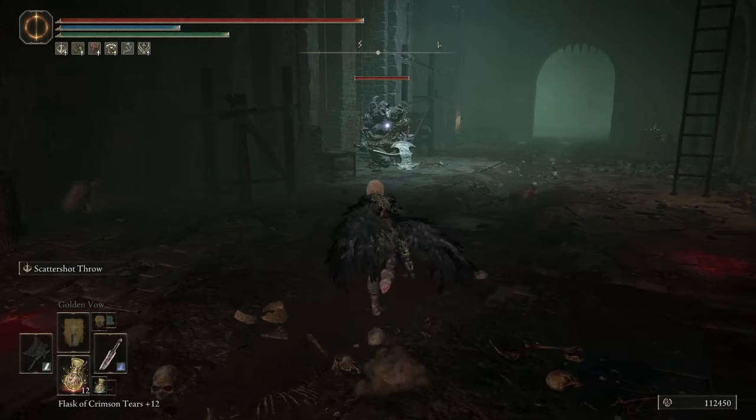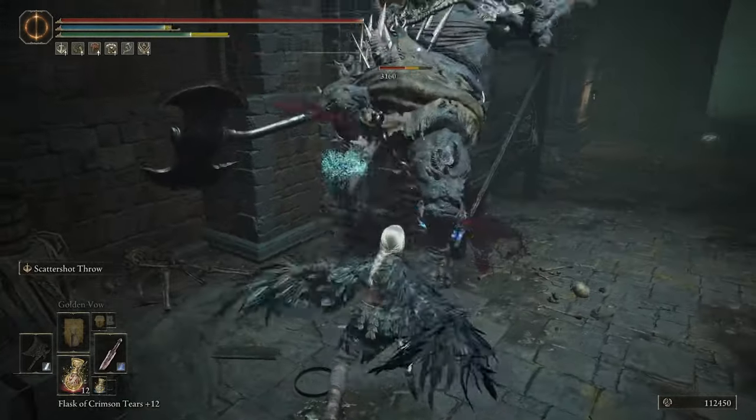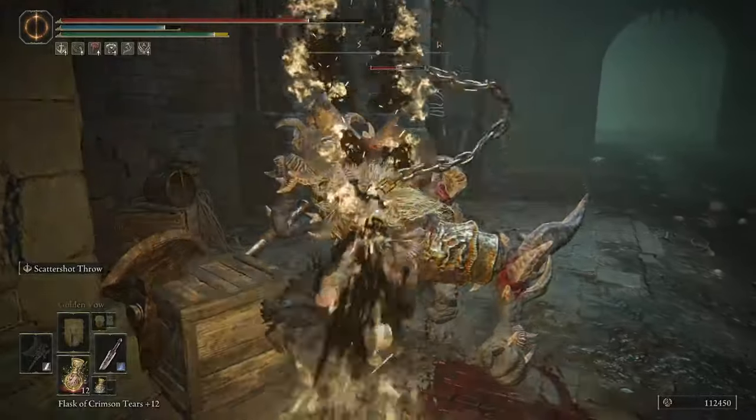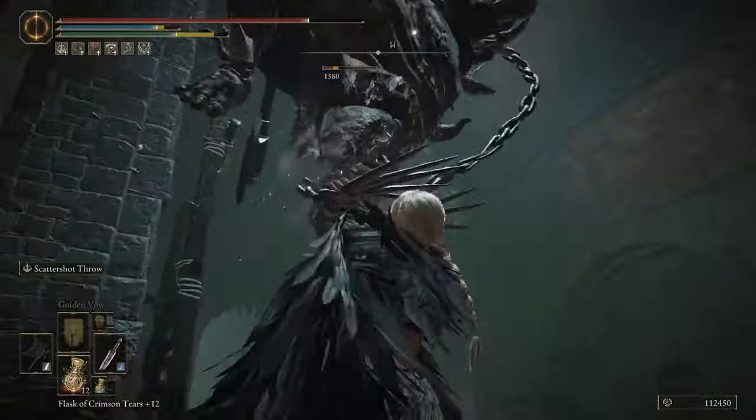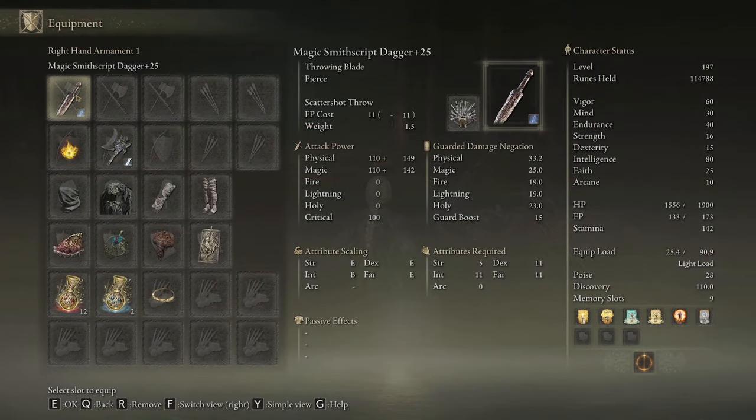Here's a good example with no buffs of how much damage this does — pretty decent, I would say. That's quite significant, and the FP cost is fairly low, around 44 mana. Not bad.